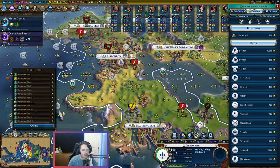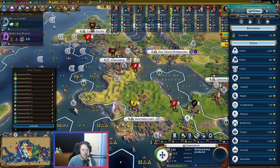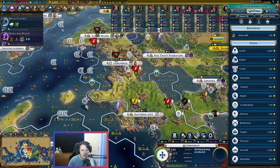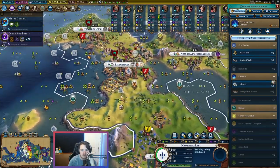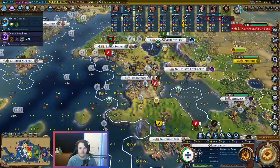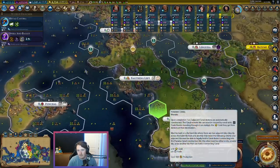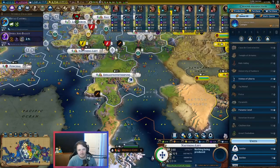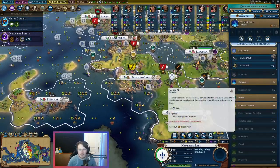Let's do some pinning. I want one entertainment complex and one industrial zone here. I think we build the industrial zone in Lisbon — it's just the more important city to have high production. That might as well go here so I don't have to chop, and that hits a bunch of cities with the factory and power. Then in the other city that's where we build the entertainment complex. Get some great engineer points on the board, it'll give us some power as well. We do need some entertainment complexes pretty quickly. Suzing Zanzibar will be a big help.